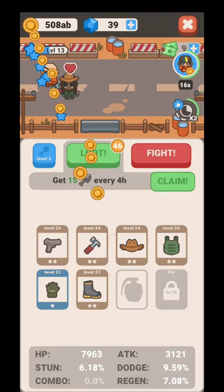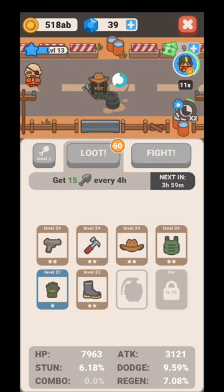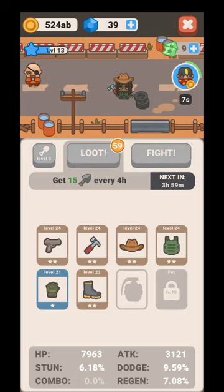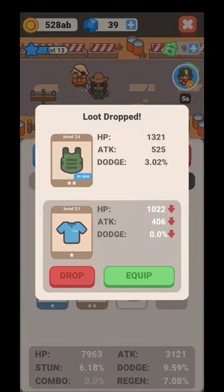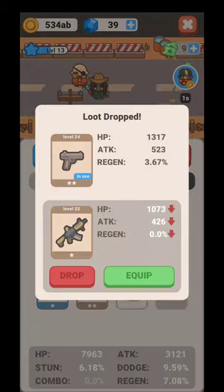Every 4 hours you are going to be able to claim 15 shovels — 15 chances of hitting the loot option. You will also have ads that will provide you with more shovels. Watch those ads as well. You do need to place the best equipment on your hero because eventually you are going to send him to battle.